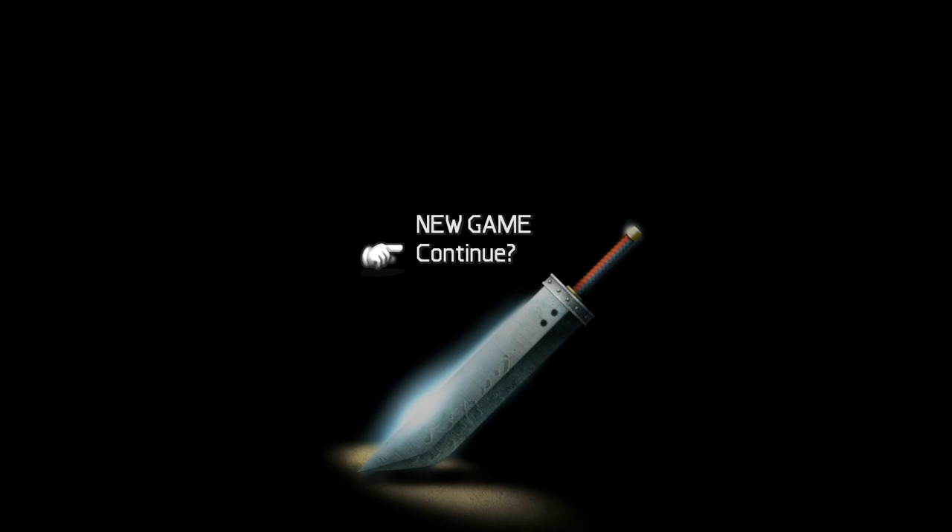Hey everyone, Doubly here, back for part 19 of our Final Fantasy VII playthrough. In the last part, we explored a ton of stuff now that Cloud is back in our party. We went to Junon to get to the underwater reactor, where there was a huge materia being stored.